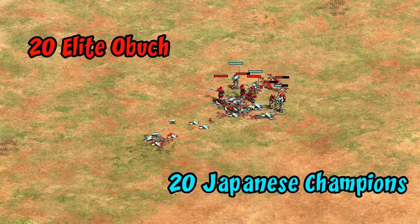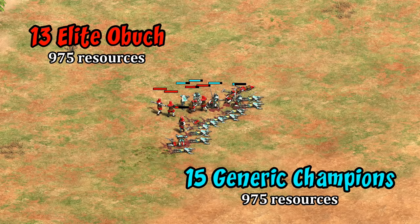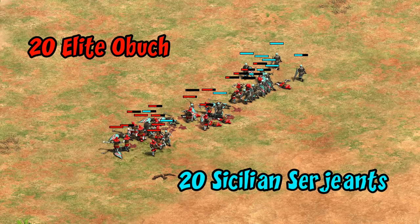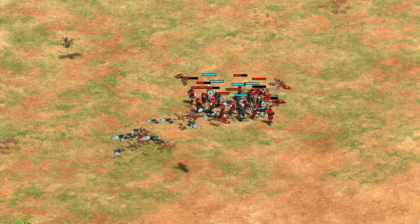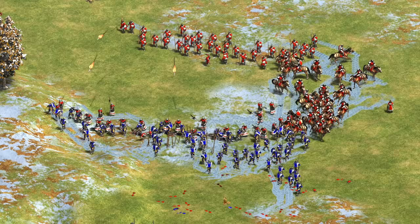Keep in mind those are just generic fully upgraded champions. If we switch them out for faster-attacking Japanese ones, the fight appears it could go either way. Even accounting for the slightly higher food cost of the Obuch, against generic champions you seem well compensated for that higher cost. They also do well with equal numbers against sergeants despite costing around half the gold. The sergeant's combination of high armor and low attack actually works against them by extending the battle, which just gives the Obuch more time to fully utilize its special ability.